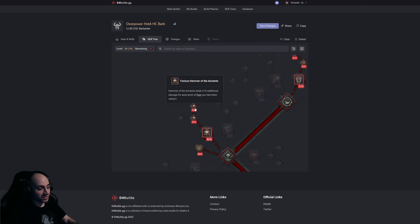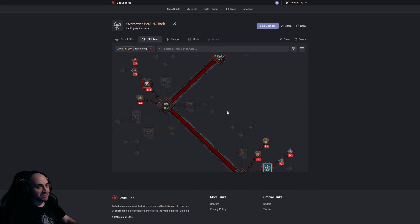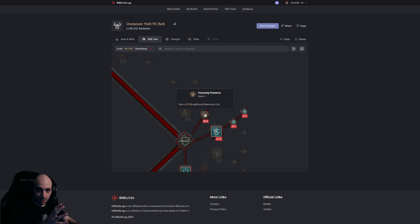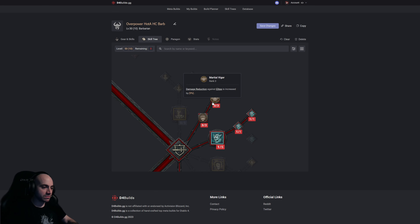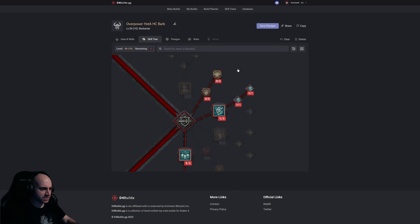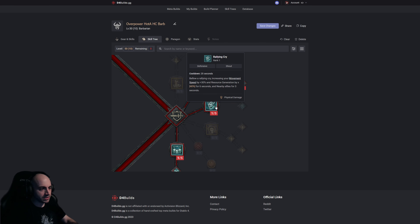Hammer of the Ancients deals 1% additional damage for each point of fury you had when using it — so if you have 100 fury it does 100% additional damage, that's double damage. But we can increase maximum fury using the paragon tree. This is a hardcore build so we definitely take the 15% additional maximum life and 9% damage reduction versus elites, which works on bosses, act-ending bosses, world bosses, and dungeon bosses.